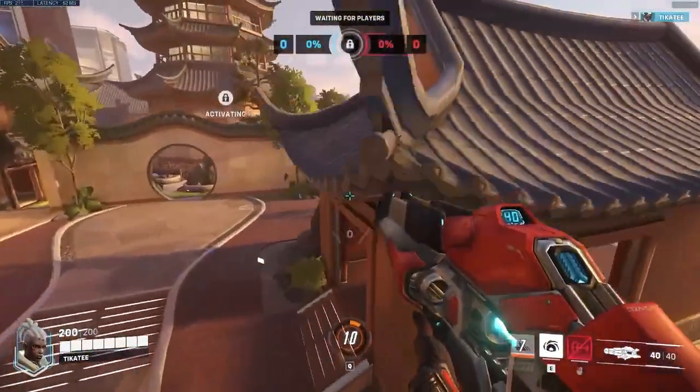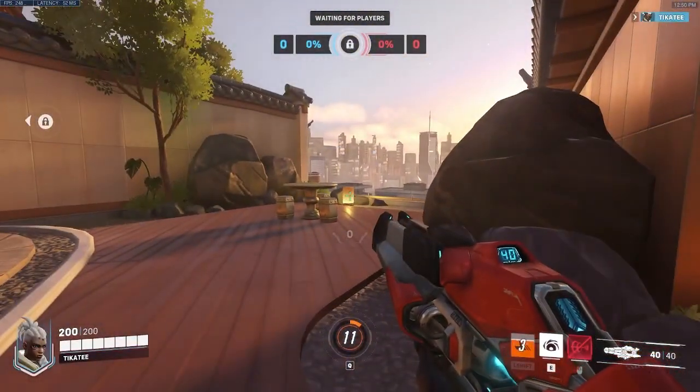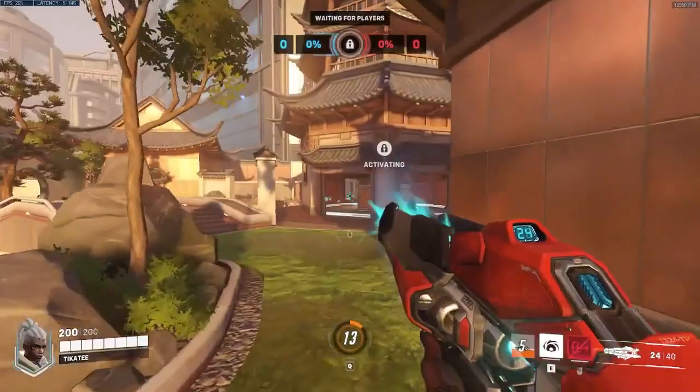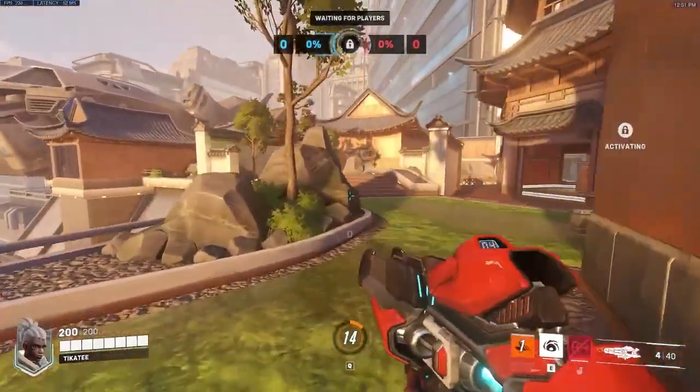Another tech we found is that Power Slide can be used in mid-air, and it doesn't need to jump off a purely flat surface like a floor. It can also jump off slanted terrain, like in this clip on Lijiang Gardens. There aren't too many applications for this I've found in-game, but it could lead to some cool highlight moments for sure.